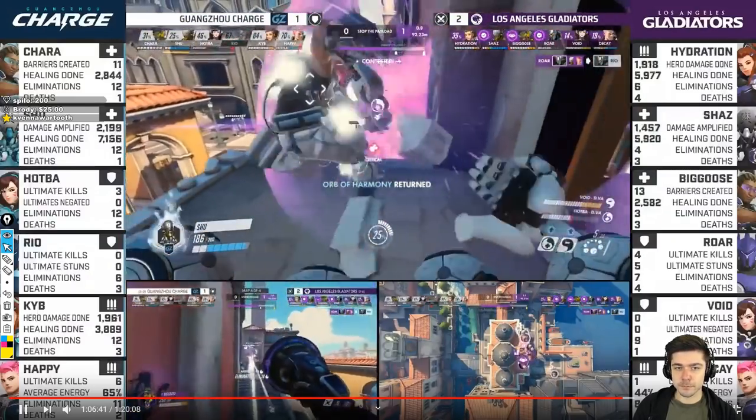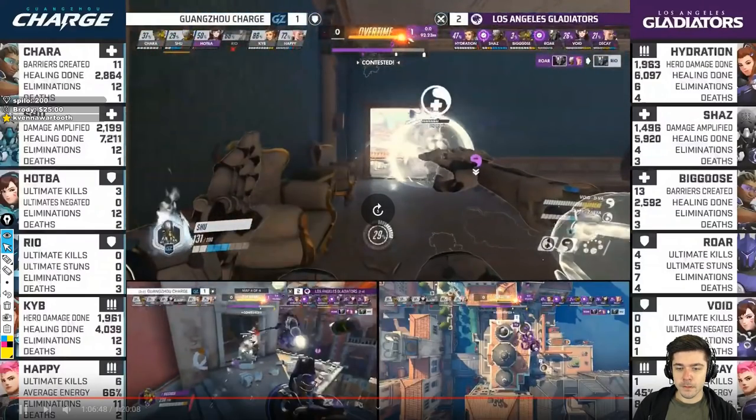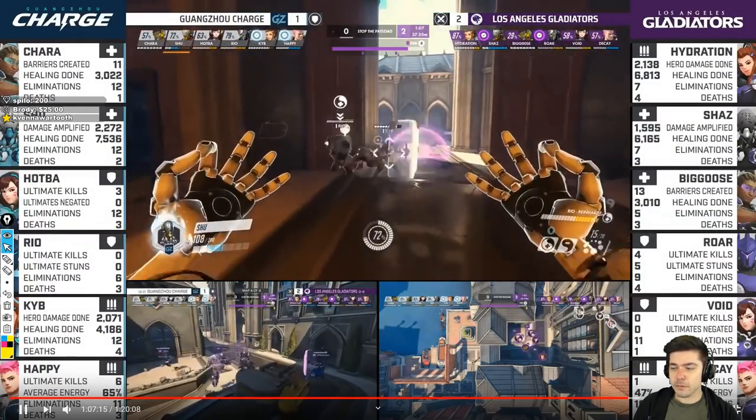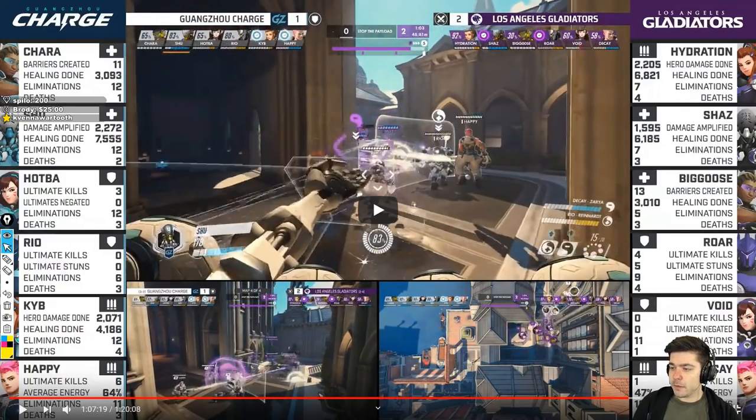Ryo dies — Gladiators cap the first point. Point C — team engages, Shu gets shadowed while rotating but doesn't die because he's being pocketed. Charge kills Roar and pushes up. Shu uses teammates to block again and just keeps on farming, putting pressure with discord and damage.